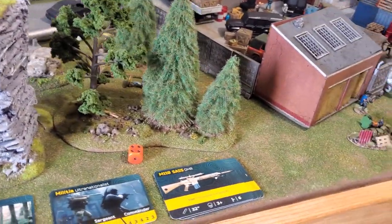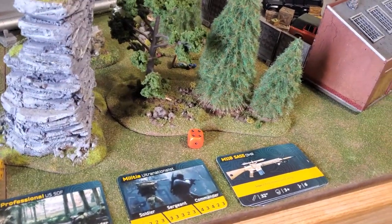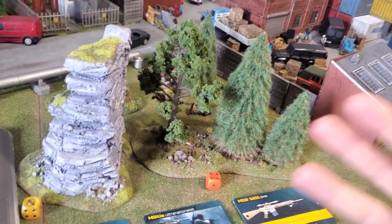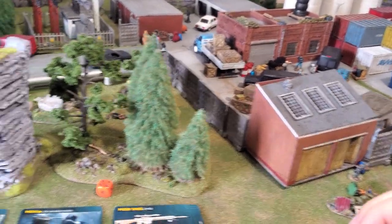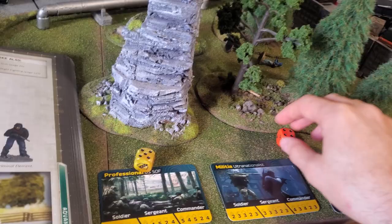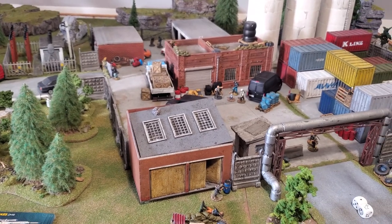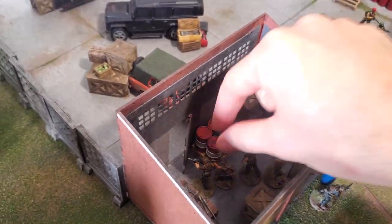The next turn starts with another initiative roll. I note that in practice I usually skip initiative rolls while the enemy is unalerted — the attacking player always goes first — but here I'm playing the rules as written. I roll a five versus the enemy's four and win the initiative again. No command actions for either side, so we jump to the movement phase.